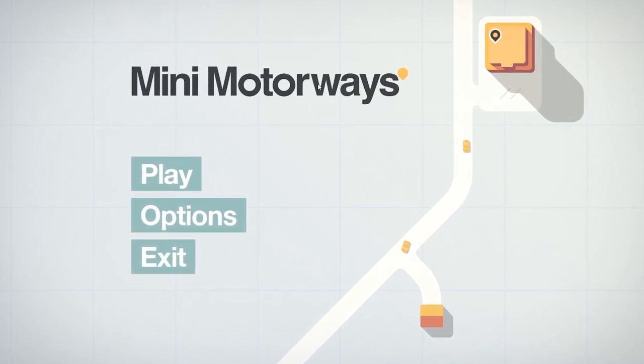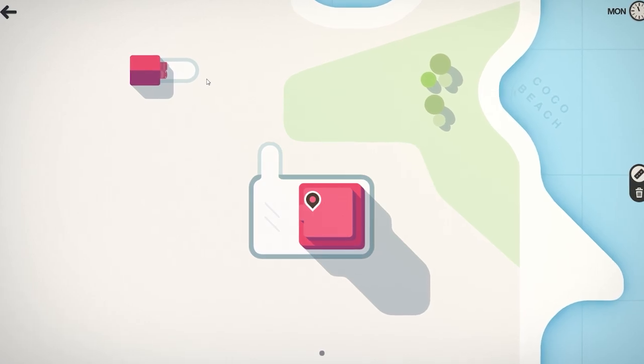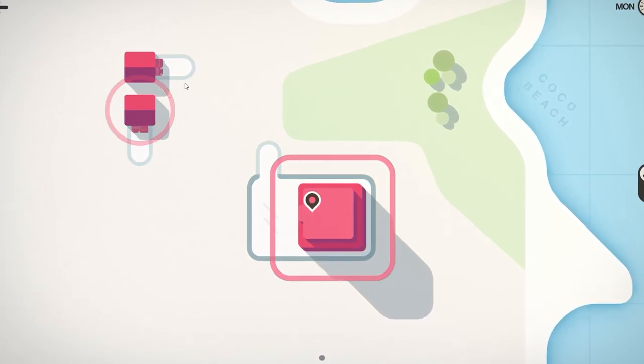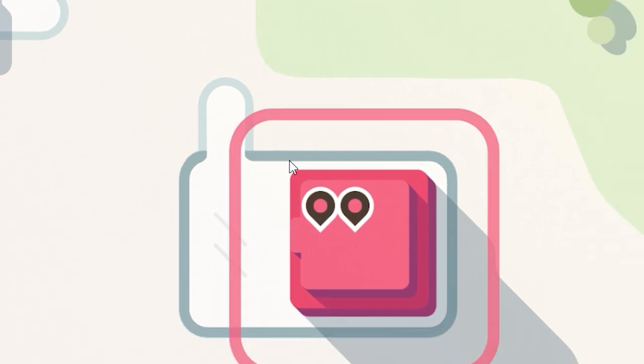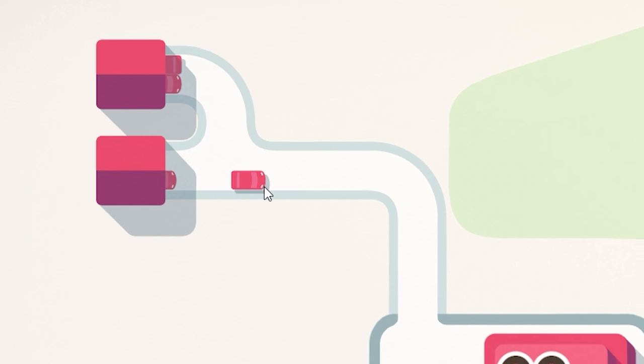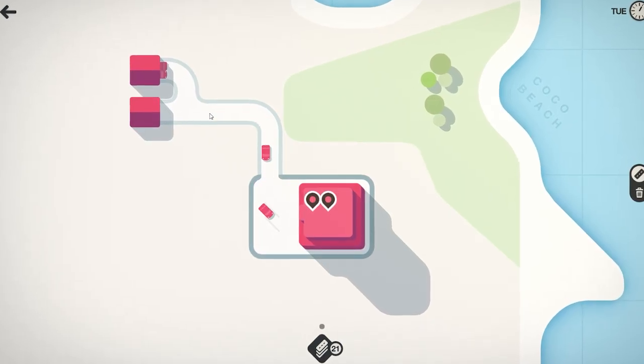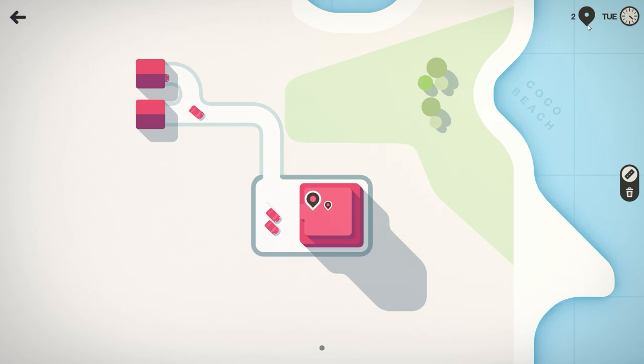Welcome to another video! Today we're playing Mini Motorways but with a twist. In this video we're gonna connect everything. But first, how does this game work? You have houses and shopping malls, and the only thing you have to do is connect the houses to the shopping malls. Then the car will go to the shopping mall, pick up the shopping bags, and go back to the house, earning you a point.